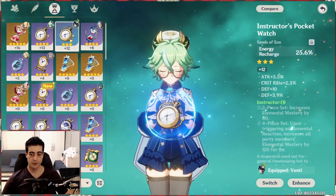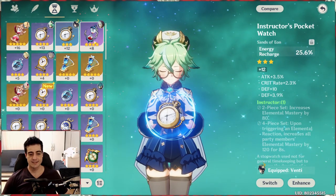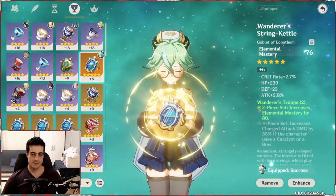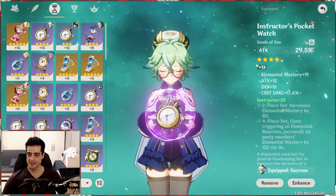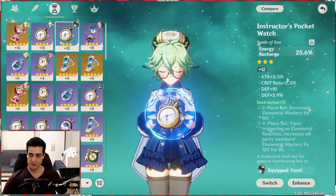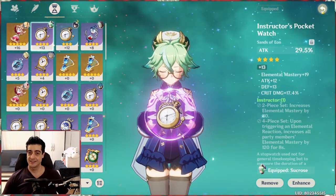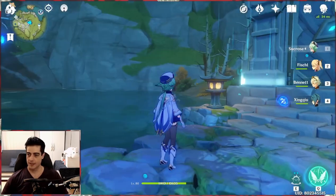Her burst is great for crowd control since it pulls enemies together, which is a DPS increase when you can hit them all at once. I haven't been very lucky with Viridescent Venerer drops — I only have one timepiece and it has terrible stats (HP, defense). Right now I'm running two Viridescent Venerer, two Wanderer's Troupe, and one Instructor piece that has elemental mastery, crit damage, and attack — a pretty decent drop. My current stats are oriented toward main DPS, which I don't recommend unless you have constellation one, Sacrificial Fragments, and possibly the Gambler set.